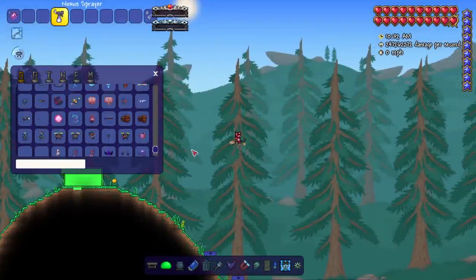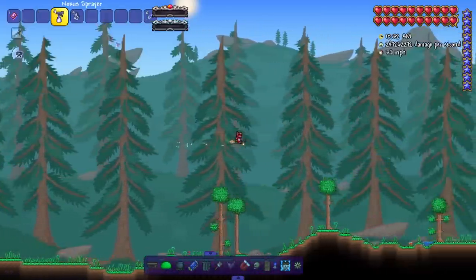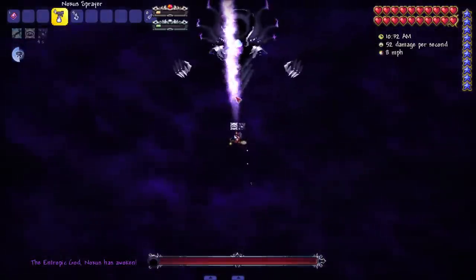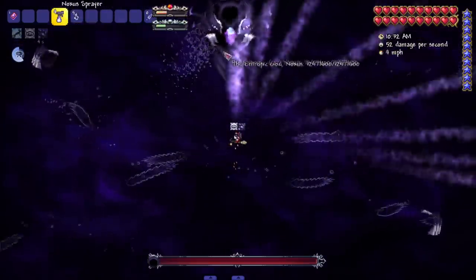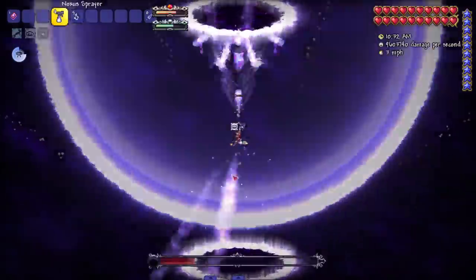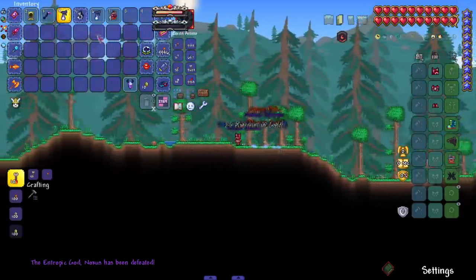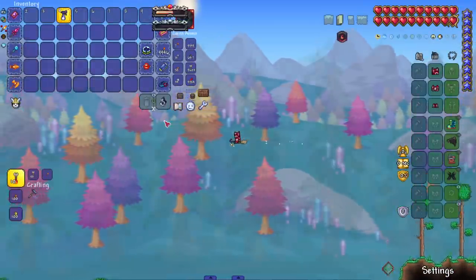Let's start with Noxus himself — this is the weapon from his mod, so let's see if his own weapon can kill him. Our first survivor! It honestly makes sense that he would be unkillable by his own weapon — he made this thing. Let me bring him into second form just to make sure. Nope, absolutely not. Congratulations — he found a way to survive, and he drops his own beautiful sprayer. He might be the only one to survive, but he low-key cheated because it's from his mod.